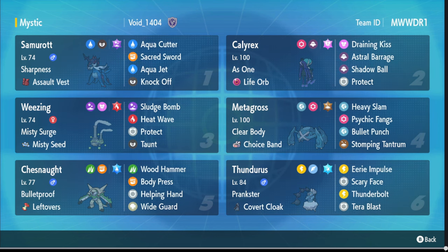Since most of the team is grounded, you can switch in Wheezing to negate that and be fine. It even negates Miraidon's and Rillaboom's terrain because Wheezing is the slowest terrain setter. It even stops Indeedee from putting up Psychic Terrain, which is a bonus considering you have Calyrex and Samurott. Thunderus appreciates terrain going away - it's running Eerie Impulse, Scary Face, Thunderbolt, and Ice Blast. I have no idea what the Ice Blast is trying to KO.